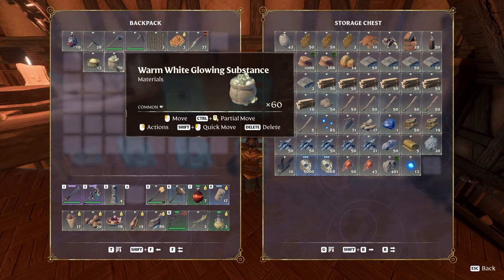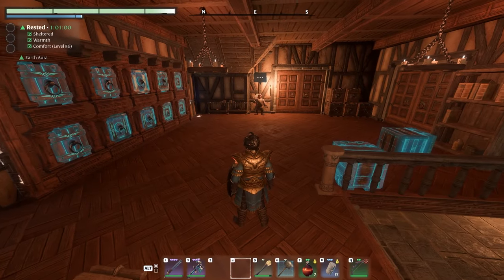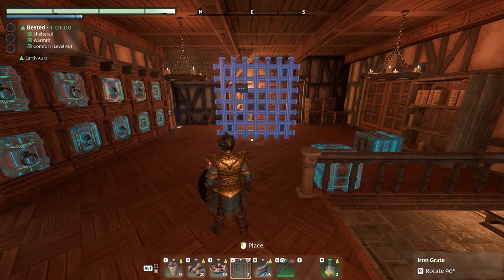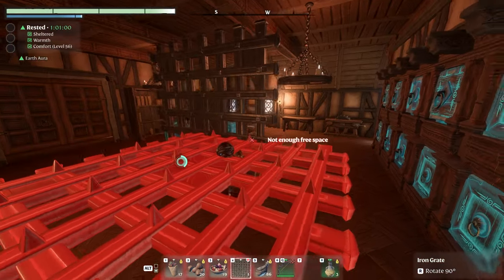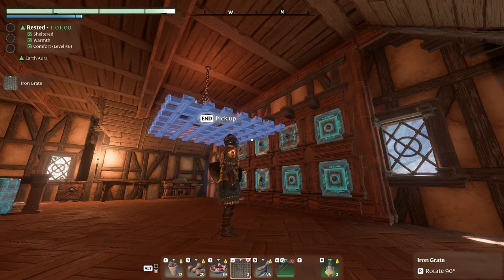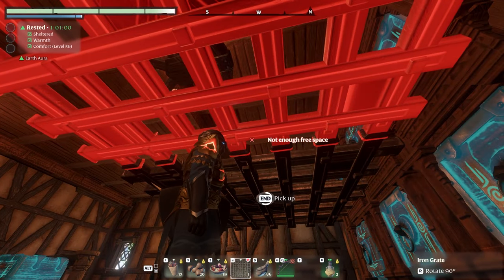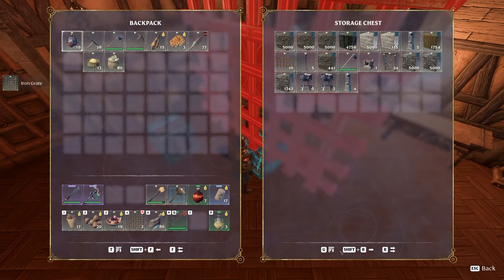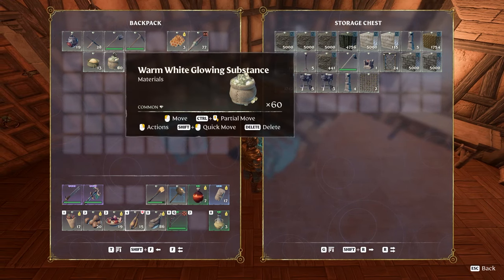They've added this new iron grate, which I'm actually looking forward to using. I'm going to make an iron gate in the front of the base in the Dwarven Kingdom — I think it will look nice. You can lay it flat if you place it up against something, so you can build some sort of iron wall or iron ceiling. I think that looks amazing. Maybe try to build some sort of drain pipe with water coming through it — would look pretty good.